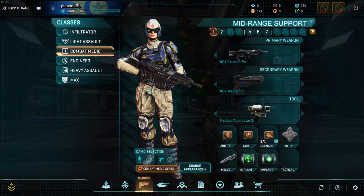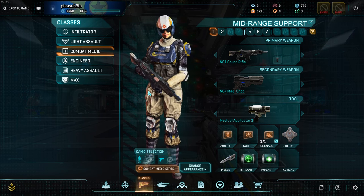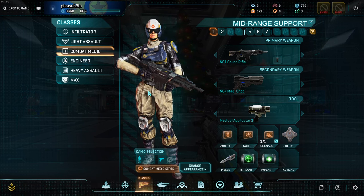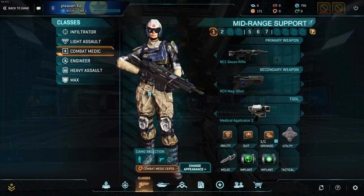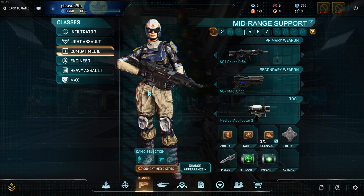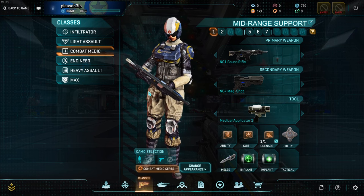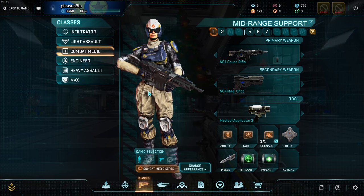So, where should you spend these? You will usually hear: spend them on abilities, spend them on suit slots — and they are completely correct. As a new player, your guns are not really the problem. Almost all of the starter guns on every faction are competitive enough, and more often than not it's going to be your skill as a player as to why you're not getting kills. A lot of the starter guns are very competitive, and some of them are even best in class. So it's generally not the guns that are an issue — that's just a skill thing you'll need to work on yourself.